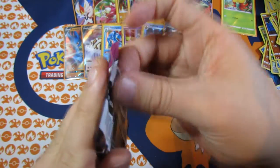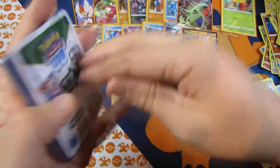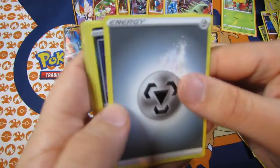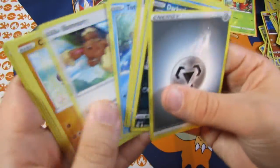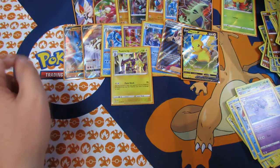Last pack for this one — and there's nothing. So that was an absolutely terrible booster box. Steel Energy, Darkrai Croconaord, and a Gumball. Yeah, that was a pretty poor booster box — probably one of the worst I've opened.